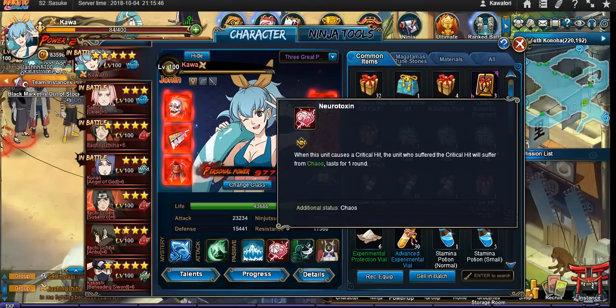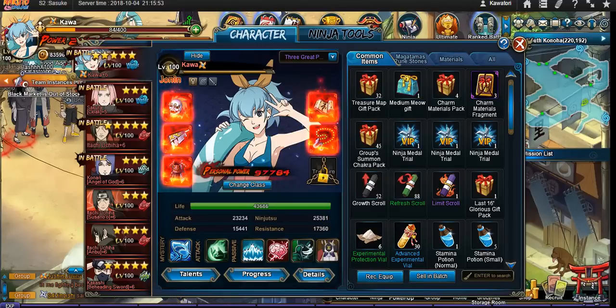Before you even think about making this team, you should know that there are inherent risks when playing it. This team will require that your main stands as your move 1 — she has to be able to tank hits. She is going to be out on the front line, soaking up damage and soaking up CC. If your main is not up to scale yet, I do not suggest you try something like this.